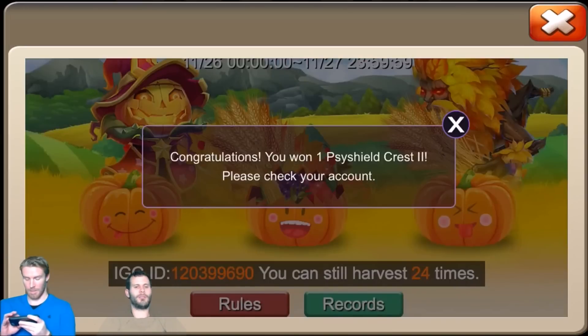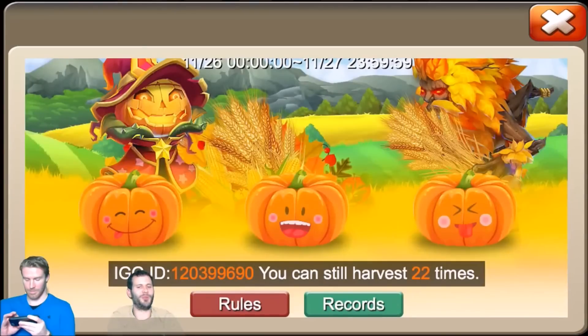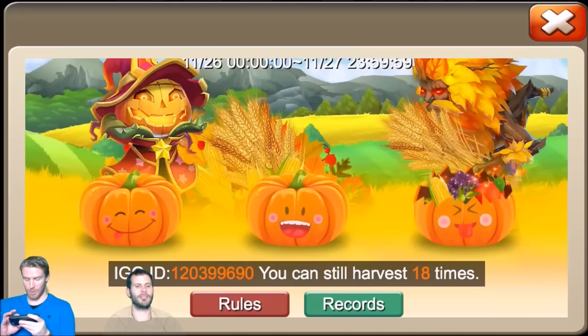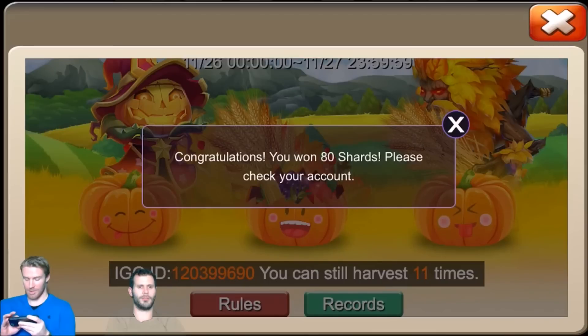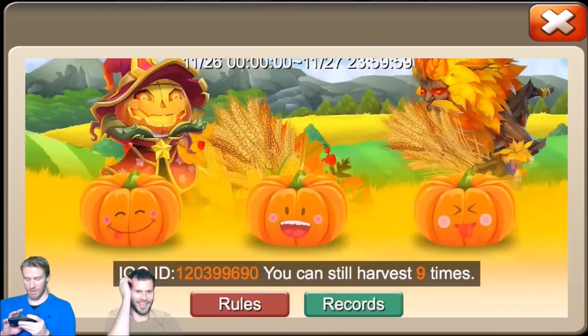This is going to be frustrating if neither of us gets Demo Gorgon. Scythe Shield Crest Two — I'm feeling the demo coming, we are overdue! 21 draws left. Come on baby — another pet egg card, kind of getting redundant at this point. The only thing we're really looking for... you've pulled like four Scythe Shield sets, that's insane. Another Drac X, 12 left — it's not looking so pretty. 10 left, but it only takes one.